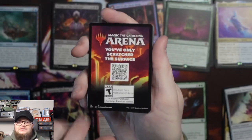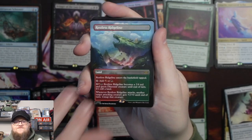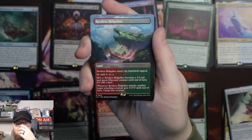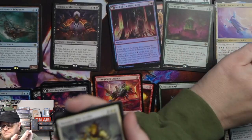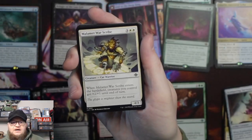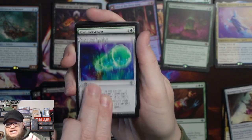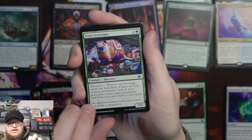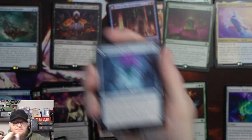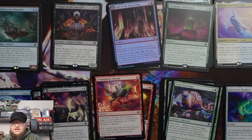Need a couple more Mythics. We have a full art version of the Restless Ridgeline — very fun, a manland in full art. We have Malamut War Scribe, Sorceress Spyglass, and Quati Scavenger — I think I had a hard time pronouncing that the first time too. Inverted Iceberg is a common dual face.